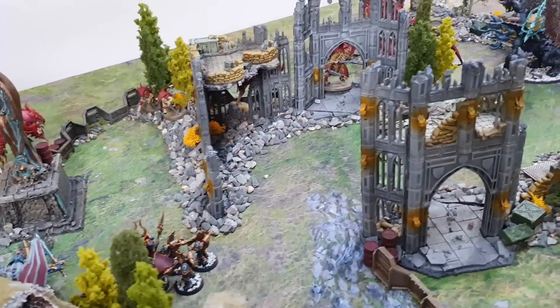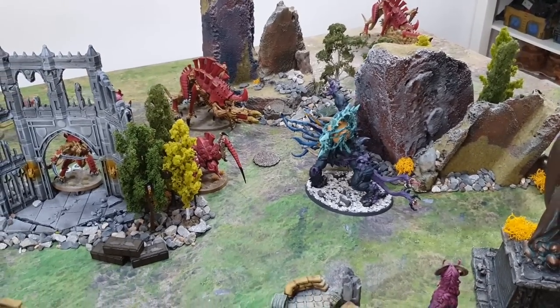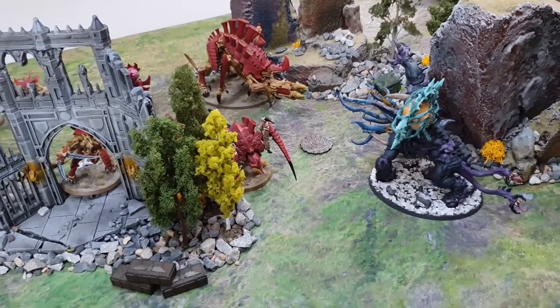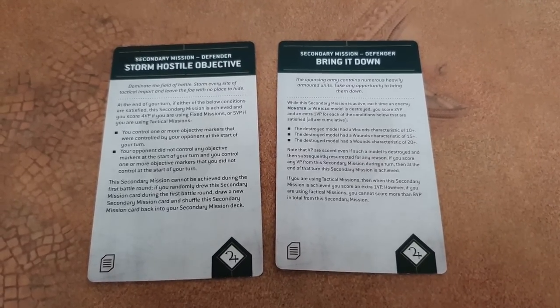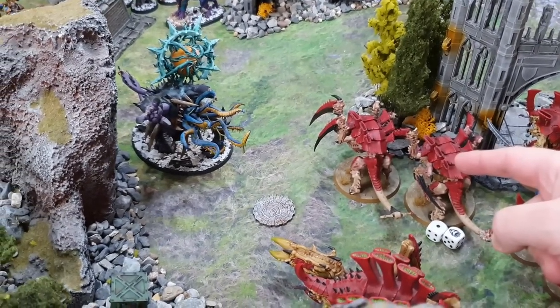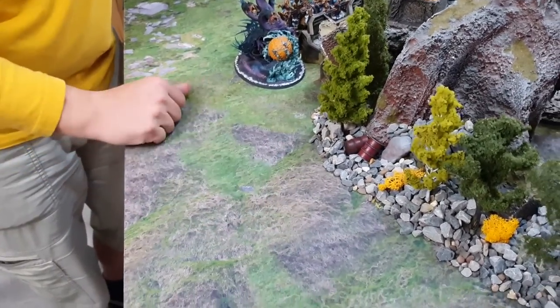The Mutalith Vortex Beast controlling the mid objective also stops the Tyranids scoring it. Tyranids can only get five points for their one held objective. Going into Tyranid turn two it's five points to nineteen in favor of the Thousand Sons. Tyranid secondaries: Storm a Hostile Objective and Bring It Down. Once per battle the Shadow in the Warp is activated — everything in the Thousand Sons army must take a battle shock test. The Mutalith Vortex Beast has Leadership 6 — if it fails, Tyranids get five bonus points, but it passes.